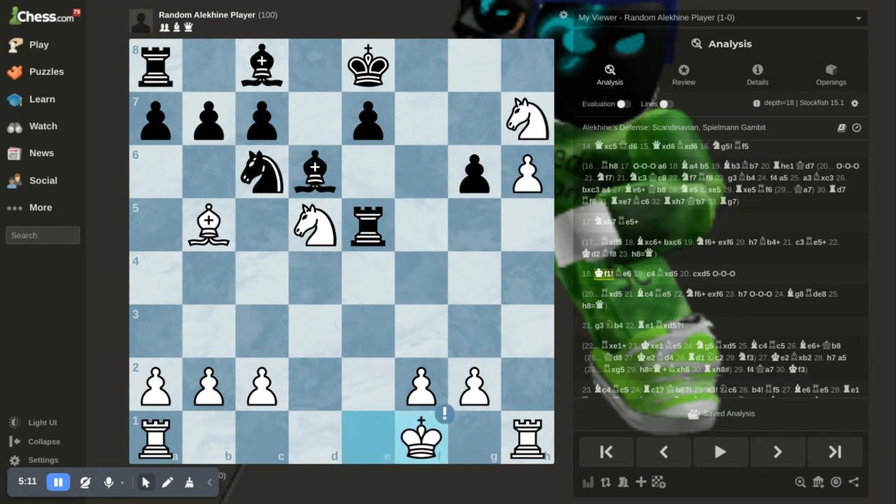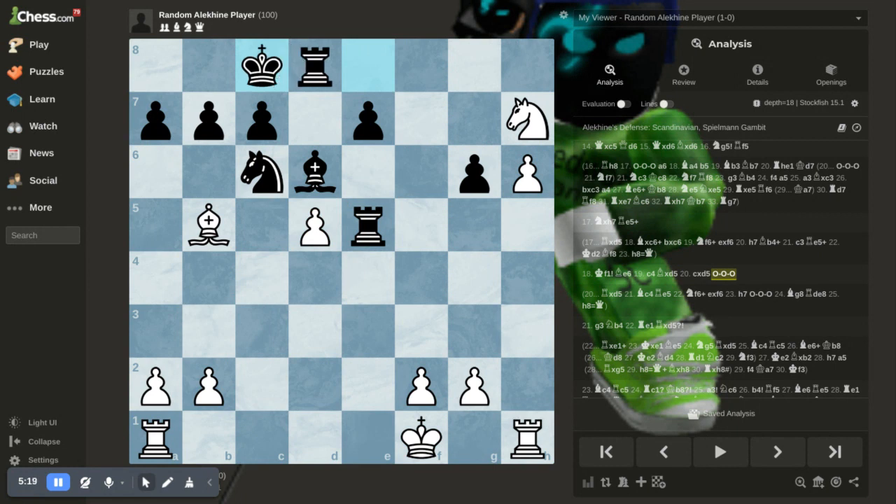King to f1 — only good move. Bishop to e6, you defend it, they take, you take, then castle.